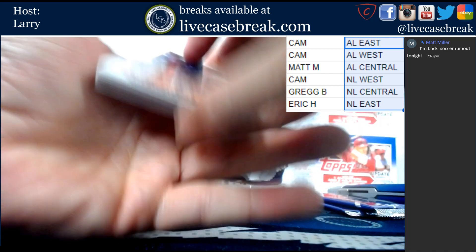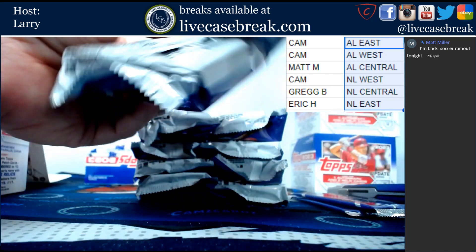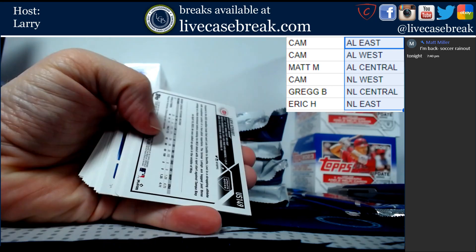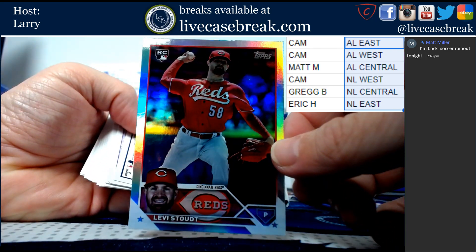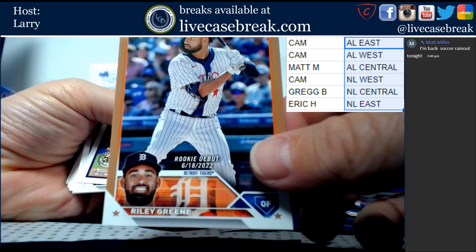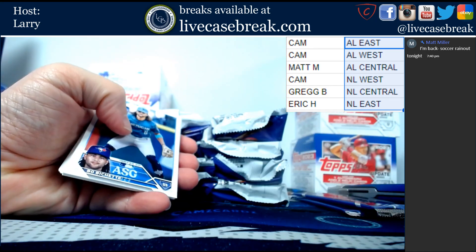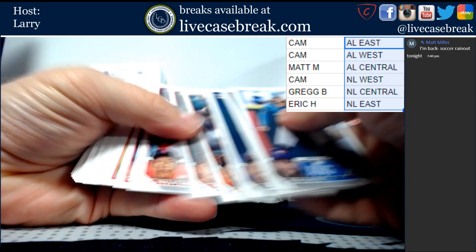Let's open that other pack and see if there's another auto. We've got Levi Stout for the Reds foil. Riley Green out of 2023 for the Tigers. That was our auto - Hunter Brown for the Astros - unless that was the auto spot and I just mixed it up, which is possible.